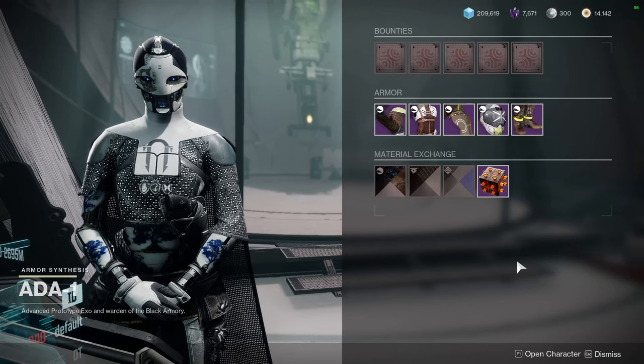This is your last call. If you guys don't know, we usually look at the end of the week — this usually goes on Sunday — so you guys have two days to get whatever stuff you want. We're going to be looking at Ada-1, Banshee, Xur, and Eververse in that order.